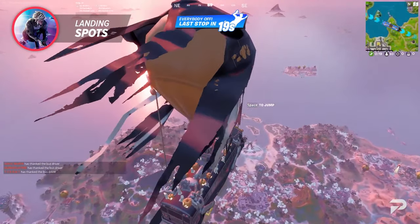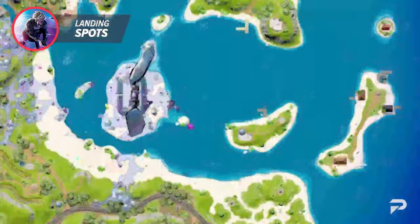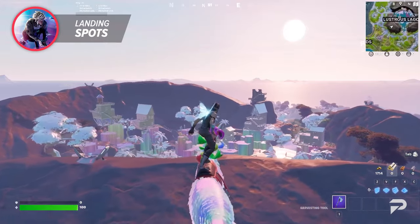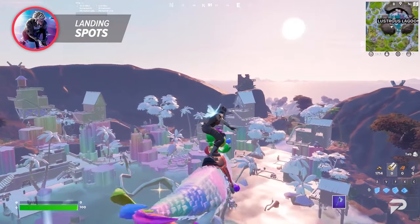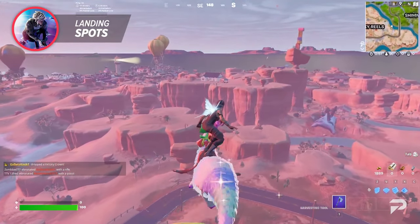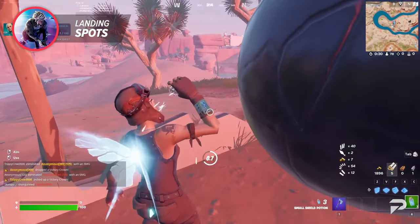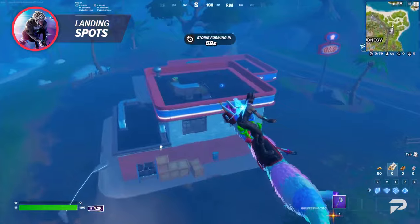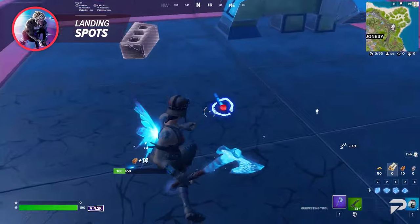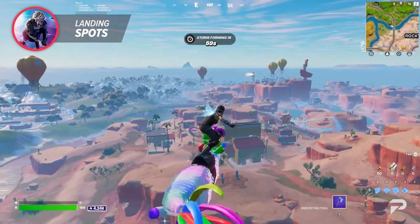So where are we dropping? Fortnite has plenty of environments from snow, forests, beaches, and deserts. On the map you will find plenty of named POIs or points of interest, which are usually every player's default choice. However, if you want to go from noob to pro, you are going to want to memorize some of the smaller unnamed spots on the map. These will usually be emptier and you can collect loot and fill up your shields before running into combat. Some spots such as gas stations might be far enough from the main POI that you can loot relatively peacefully while still keeping you close to the action.